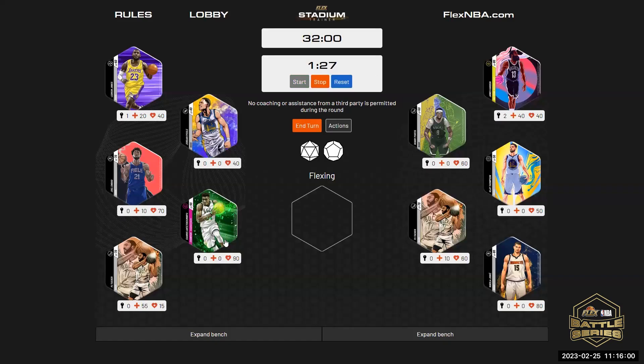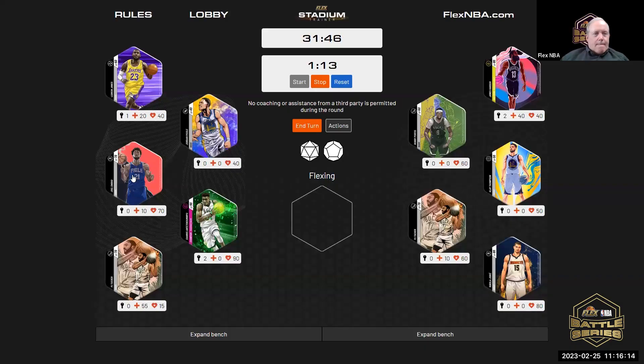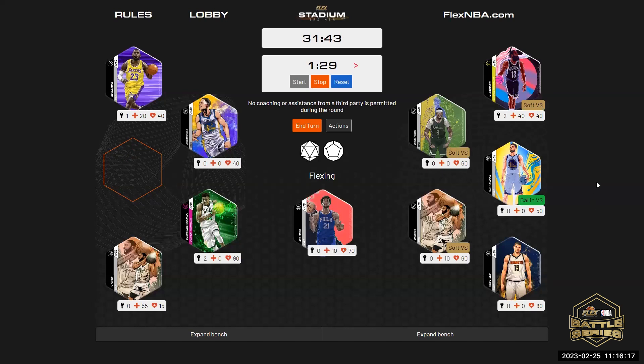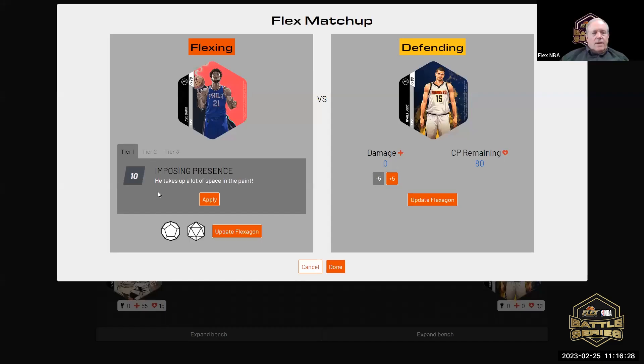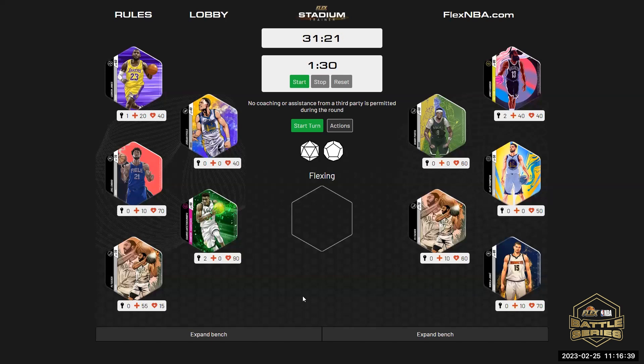You have a double unlock. Unlock Yannis — and you can only flex with Embiid, it looks like. John, defend with Joker, please. I'll apply the 10, and that is the end of the turn. You have one more turn — you have to flex with tank type on the next one. John's turn.